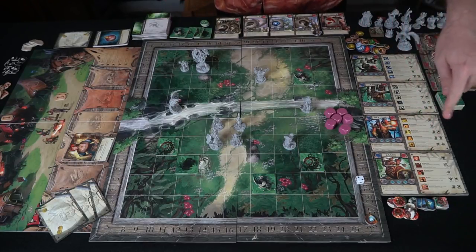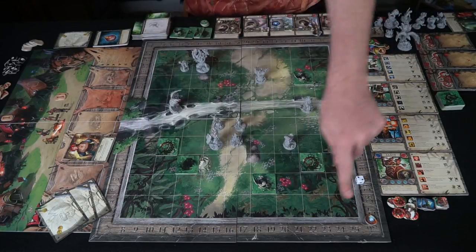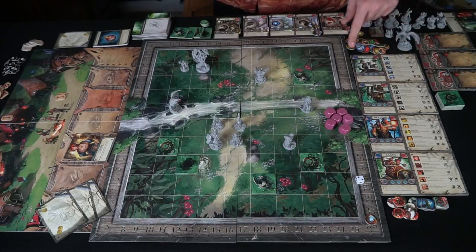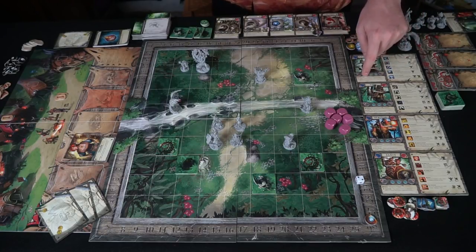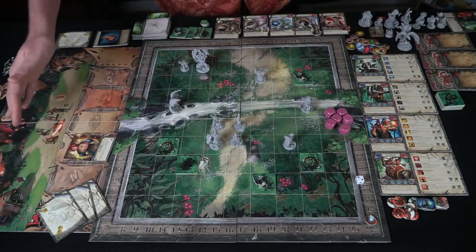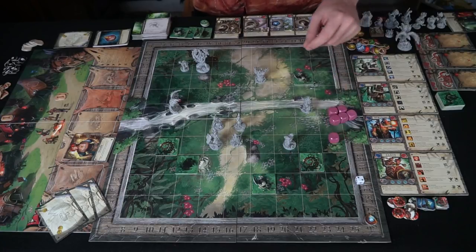Over here are your player boards. You have player tokens to track health around the board, your character abilities, base stats, health, and movement. On the right are your passive and active abilities, which you also acquire from upgrading buildings. You also get a set of combat dice and a six-sided die to determine which scenario you're playing.